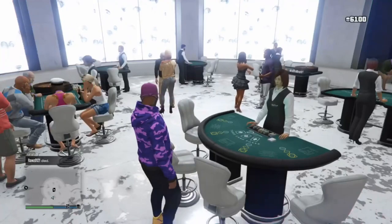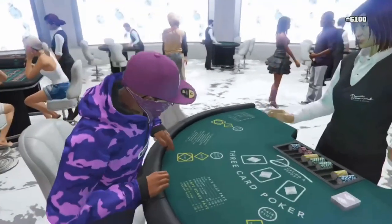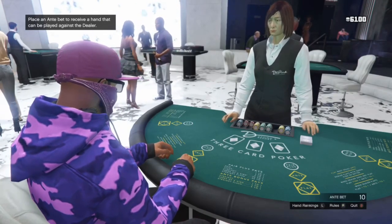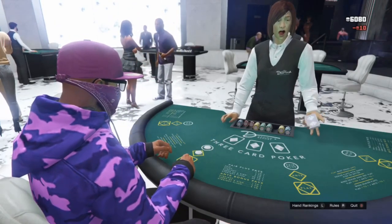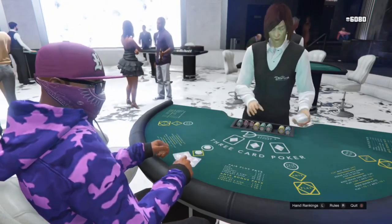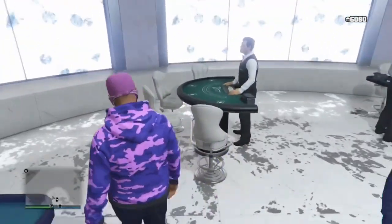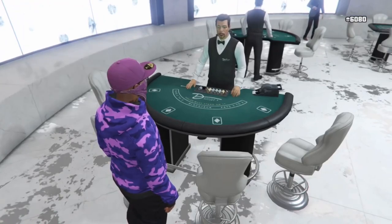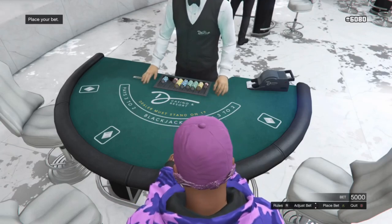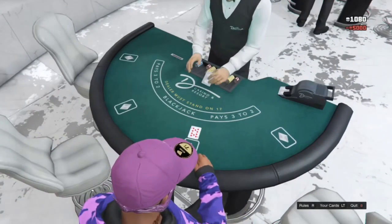Hop onto one of the tables closest to you and hit right on the D-pad so you're sitting down. Once the option comes up at the bottom, click max bet and spam it. She'll give you cards, and the second those cards hit the table, spam B to back out straight away. Then run to another table — I went to the one at the back — hop on and put your max bet down. If it says you've got a few chips left, that's normal; as long as you put the most you can down, it's fine.